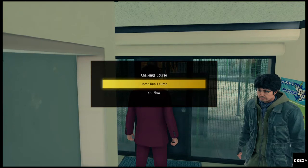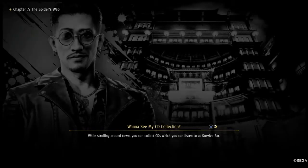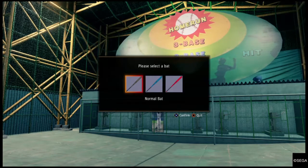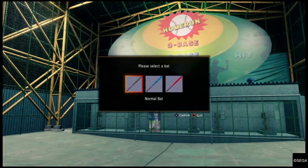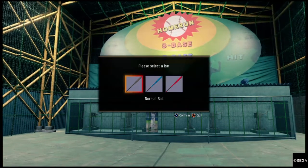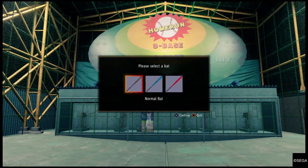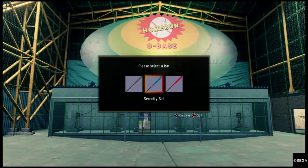You're going to want to come to the home run course. These will have the targets in a three by three block, so there'll be a total of nine of them. From bottom left to bottom right would be 1, 2, 3. Middle left all the way to middle right would be 4, 5, 6. And from the top left to the top right would be 7, 8, 9. That's how I'm going to refer to them.